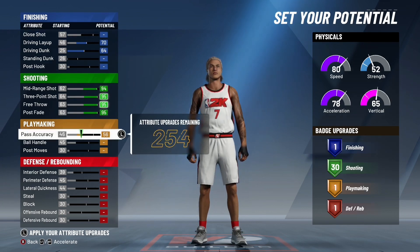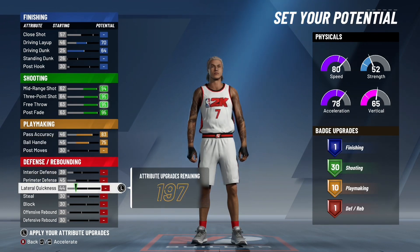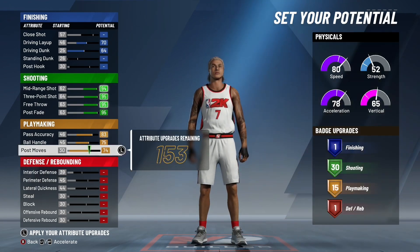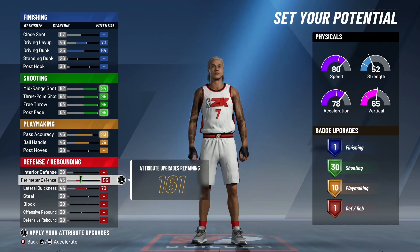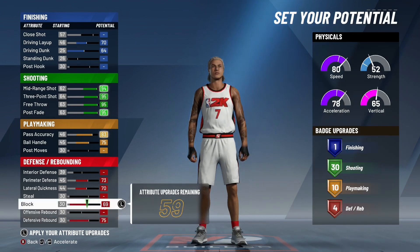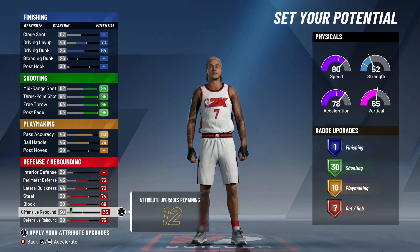You're not going to need stand dunks, post hooks, or close shots. If you go to the paint it's either going to be a drive and layup or a drive and dunk — you only get one finishing badge. You want to max out everything in the shooting category because you want the most shooting badges you can get. For playmaking, max out pass accuracy and ball handling — you get 10 badges. There's not a lot of good playmaking badges for a sharp, so 10 should be good enough. I upgraded my defense because I play Pro-Am on this build — I maxed out steals and put defense up to around 45-50.